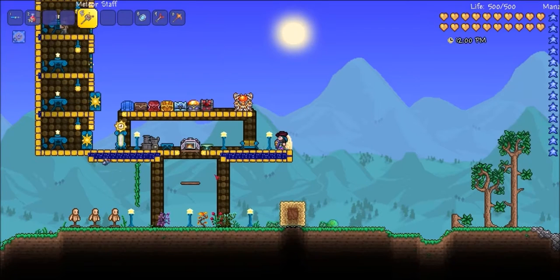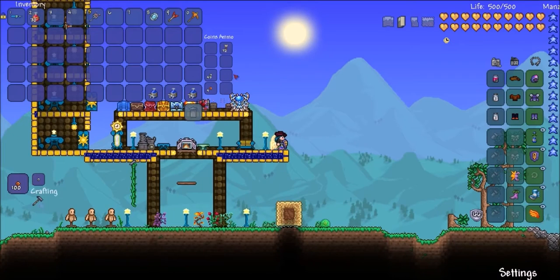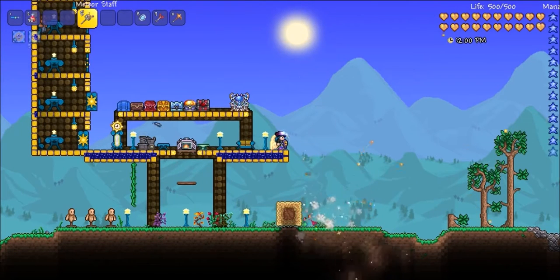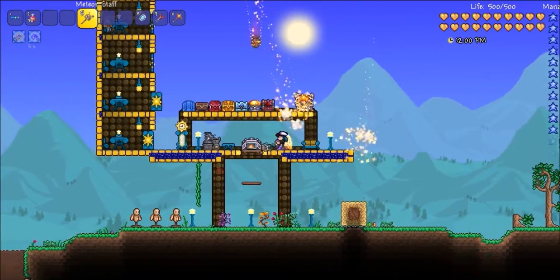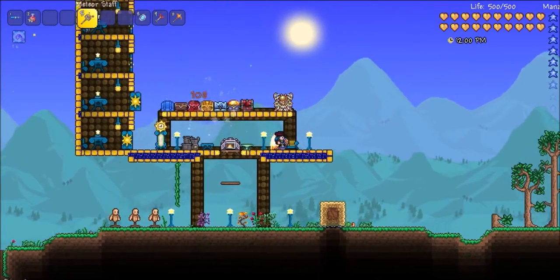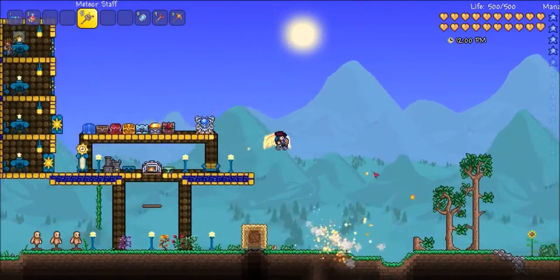And yeah, that's how you make this. It's quite good early on because it shoots meteors to where your cursor goes. It's actually really good — it sounds like they can't go through blocks, but if you shoot it somewhere like this, you'll be fine.